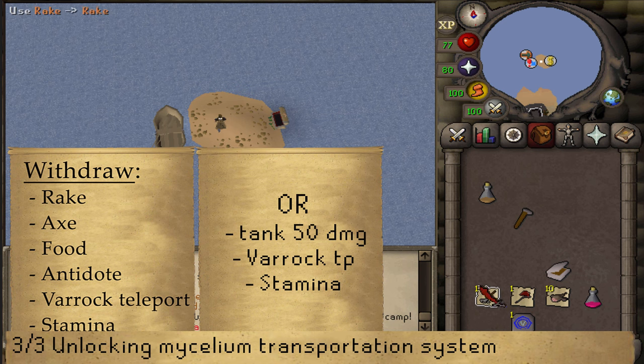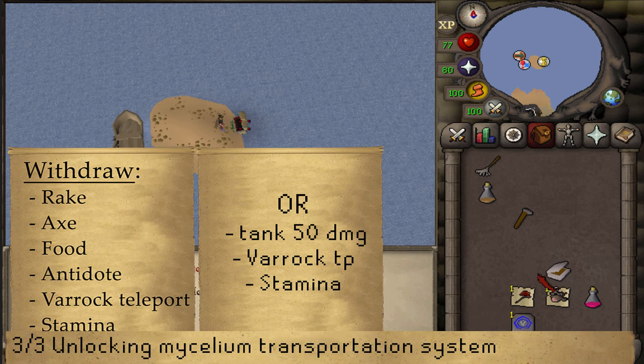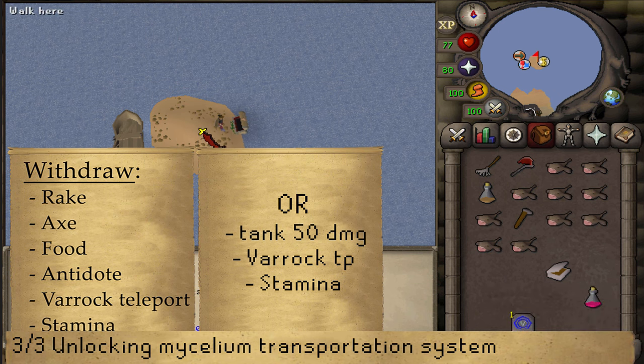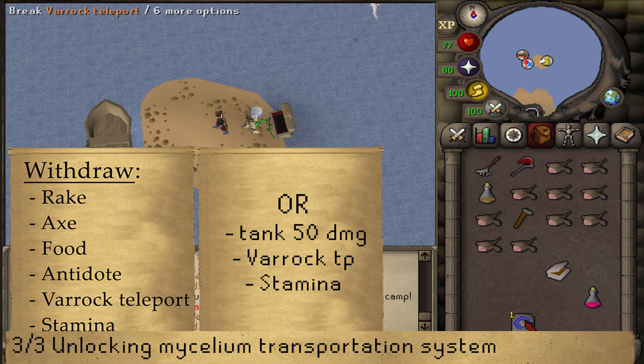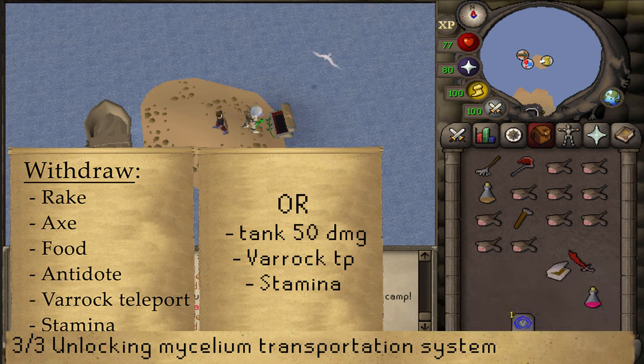To unlock the third tree, no items are required, but the fourth one does need items. To reach the final magic mush tree, you will either need to tank a 40 to 50 hit once, or bring a rake, an axe, an antidote, and some food to pass aggressive tar monsters with a max hit of 18.